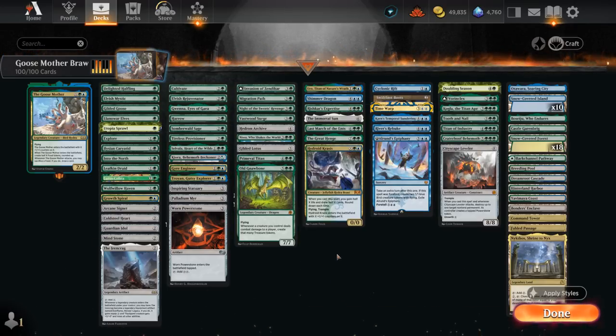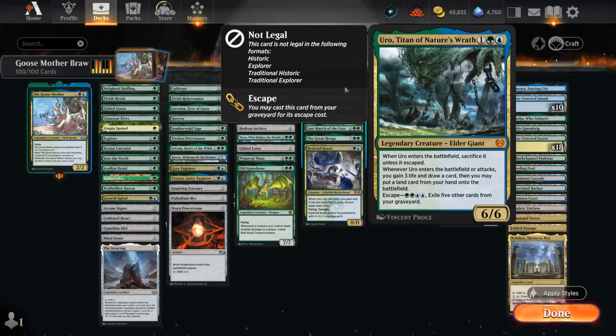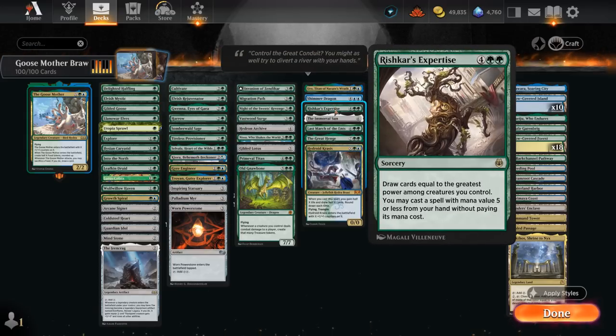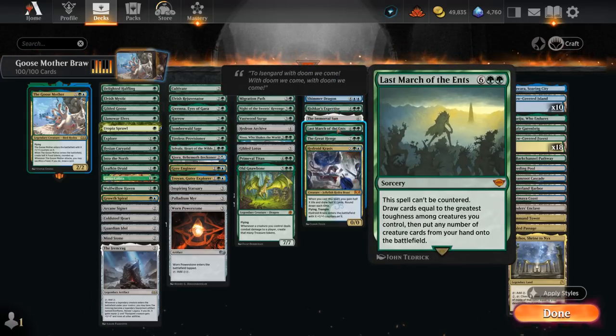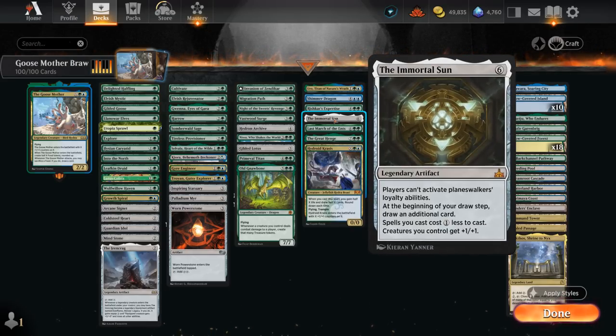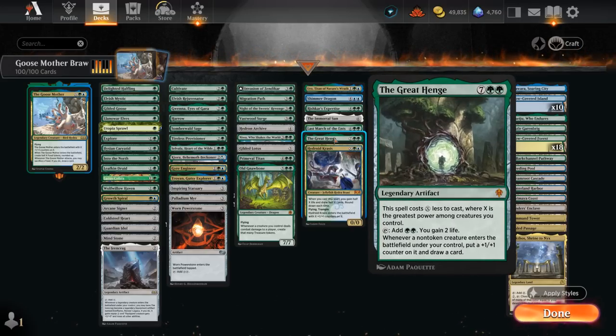For card draw effects: Uro can also help us ramp and can be escaped if we fill the graveyard. Shimmer Dragon can easily gain hexproof in our deck with enough artifacts and can tap untapped food tokens to draw even more cards. We've got Rishkar's Expertise and Last March of the Ents which look at our biggest creature to draw lots of cards — Last March also putting additional creatures in play, while Expertise can cast a spell with mana value 5 or less for free. The Immortal Sun shuts down all planeswalkers, and we only really have Nissa and Kiora which still provide value without activating. Great Henge is also quite nice with all the cheap mana creatures in the deck.